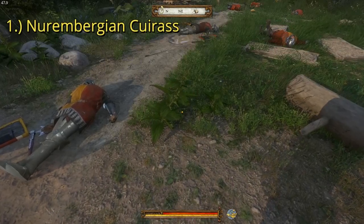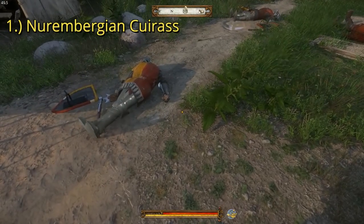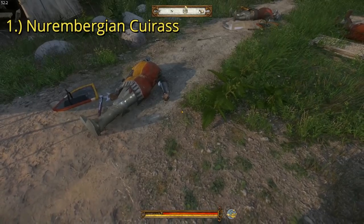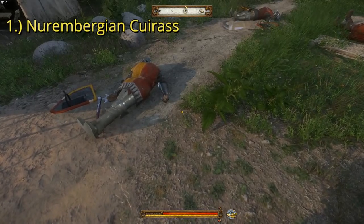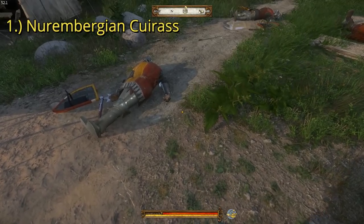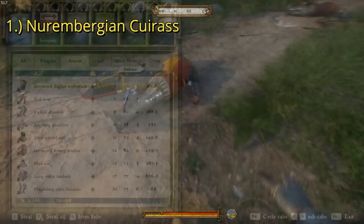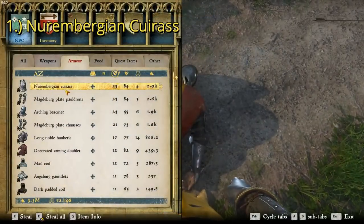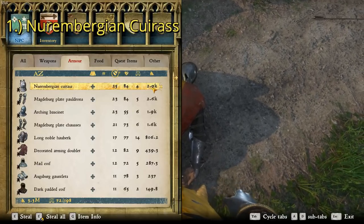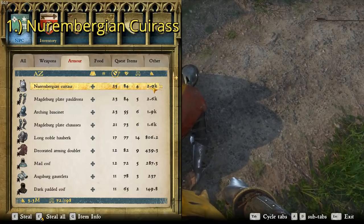For the number one best cuirass in the game, we have the Nurembergian cuirass, which can be found by following ancient map three or by killing this soldier here at the Merhoed military camp. You can see he's got the scarlet waifenrock, a scarlet shield, and a metal plated axe — that's what he's armed with, so that's how you identify him. He has the cuirass we're looking for. The Nurembergian cuirass has a defense rating of 25 and a total value of 2,900 groschen, making it a great piece of armor and a really expensive one.